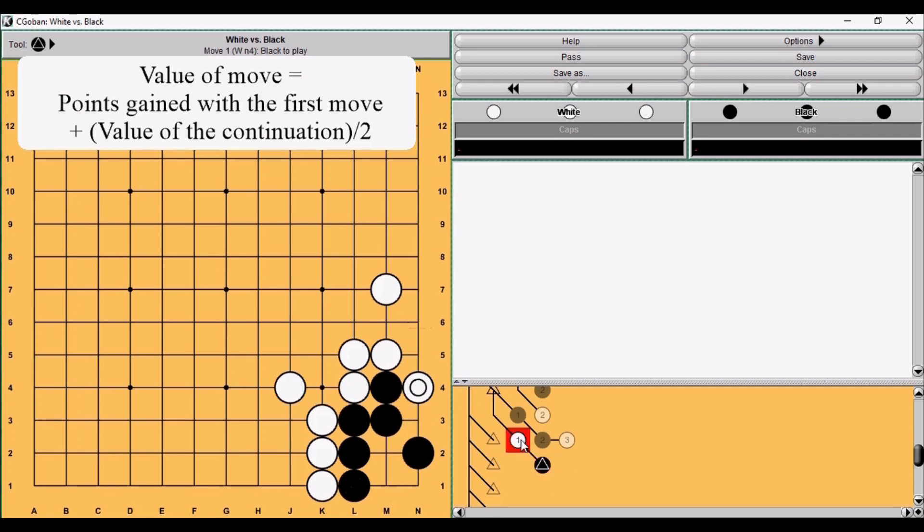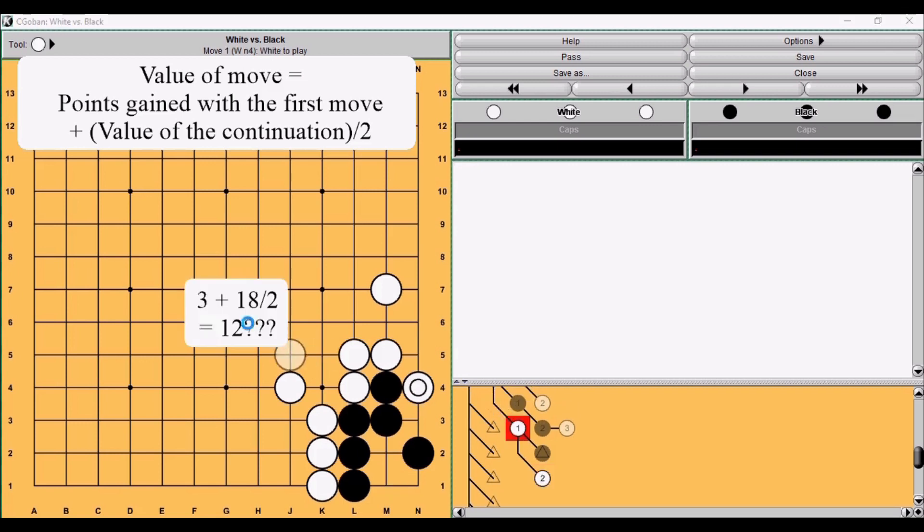Then we look at the value of the continuation divided by two. What is the continuation? Here white kills this whole group, which is very big — like 18 points. So this would mean that this move is very big, like 12 points, but this sounds a bit much and counterintuitive.